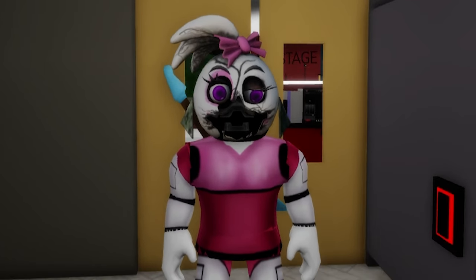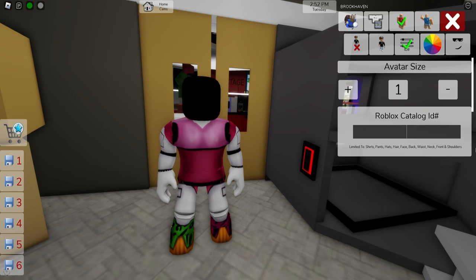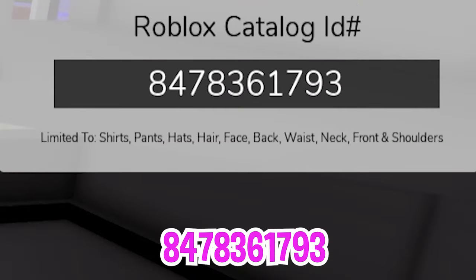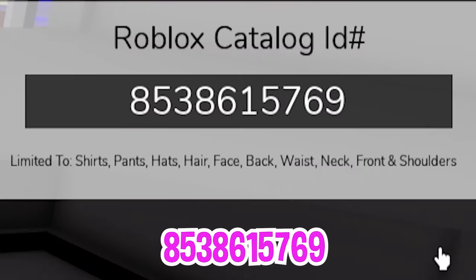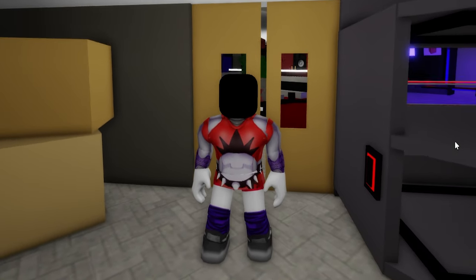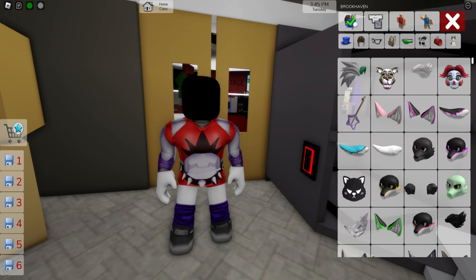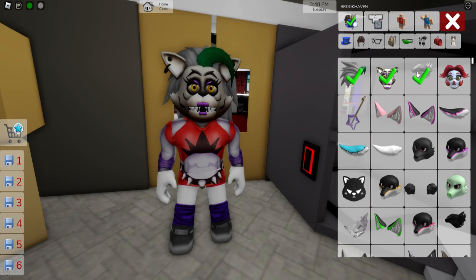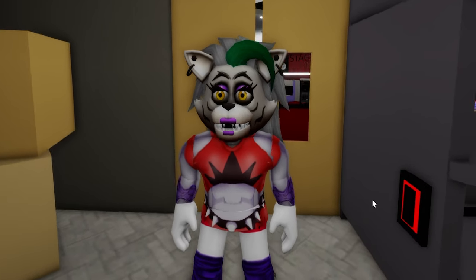To move on to a different Five Nights at Freddy's character, let's deselect the head and the guitar. Then, after opening the ID box, let's introduce code 847-836-1793 to get this Roxanne Wolf top outfit, and then follow up by writing ID code 853-861-5769 to get the matching bottom and complete her outfit. We will also need to go to the accessories tab and search for a Rox Glamrock Wolf head. Click on this one and pick also this hair with a green part, along with this fluffy arctic fox tail. I think all the elements fit her perfectly.